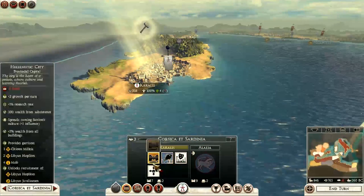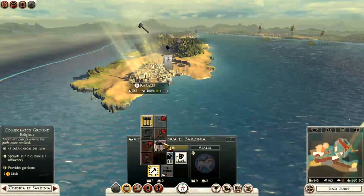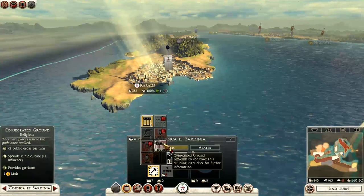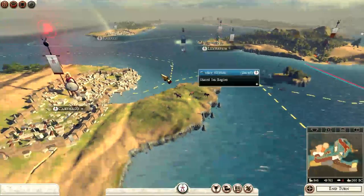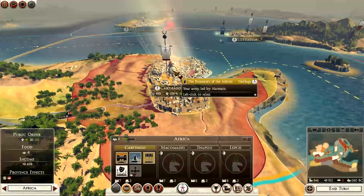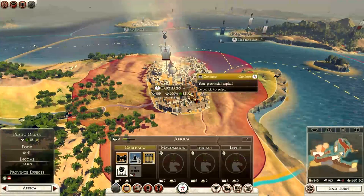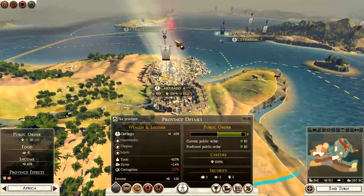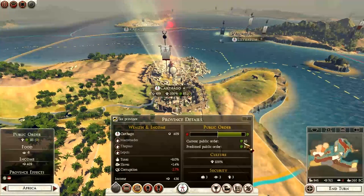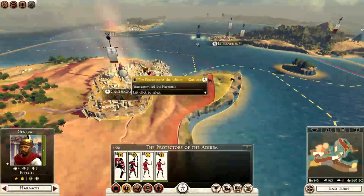We can convert to Maduro — we want to expand the city. We can build consecrated ground, but we'll leave that for now. Kralis isn't part of attrition — how am I getting attrition in my own province? Is it because they're fighting me? I'm confused. The public order is 85 and fine, so how am I getting attrition in my own province? Does that make sense?